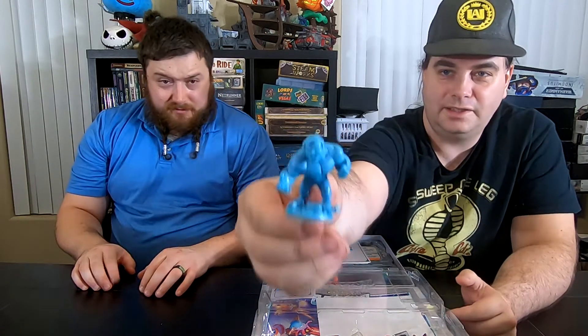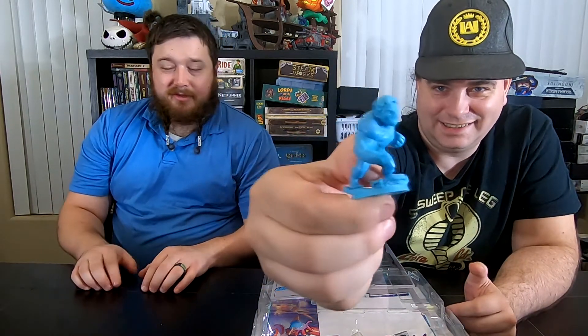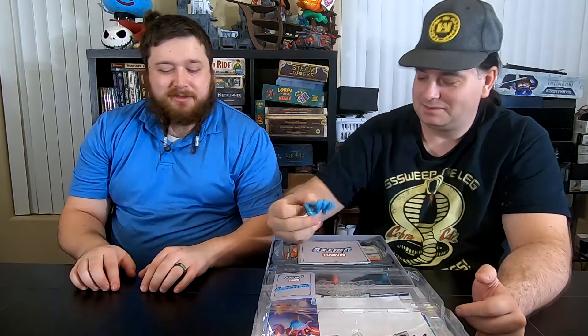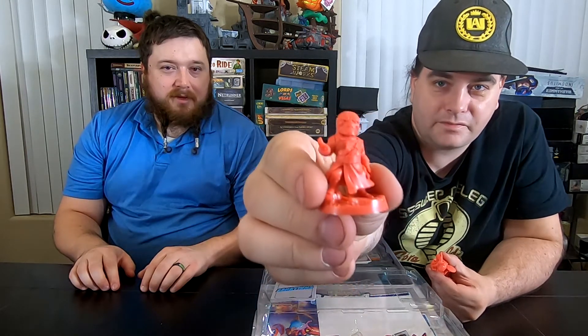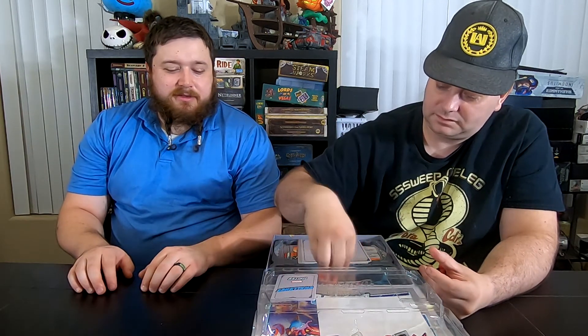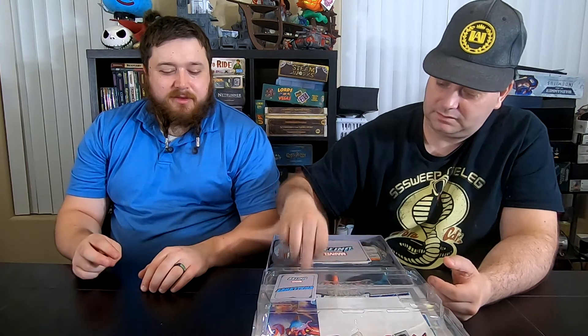For all you Hulk fans out there, he's of course number one. The core set also comes with three different villains: Taskmaster, Ultron, and the ever-present Red Skull. As far as Ultron goes, if he's as terrible as he's made out to be versus the other two, the game is definitely going to be much harder when we play against him. Against the first two villains, it's been quite an experience.